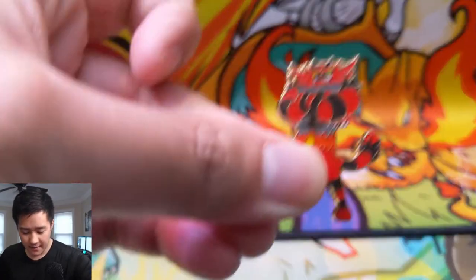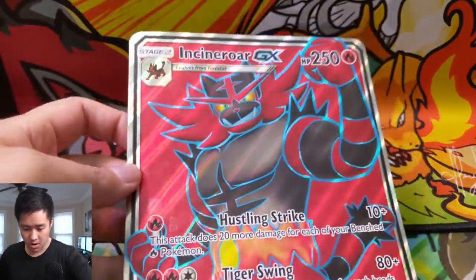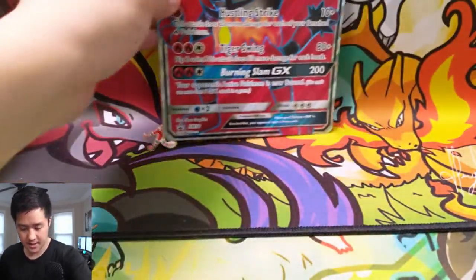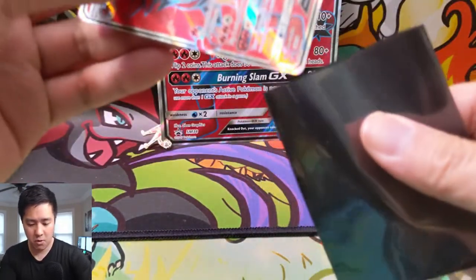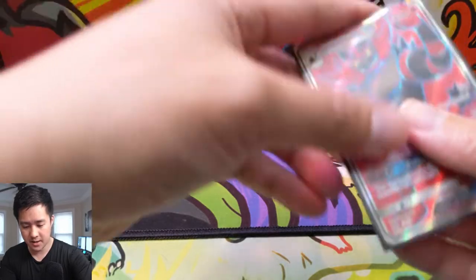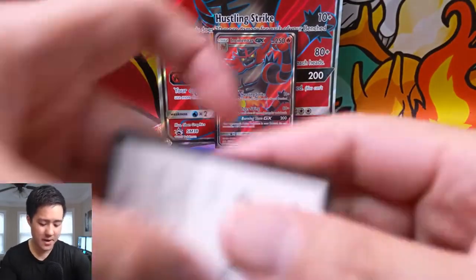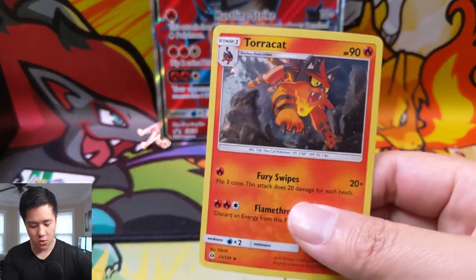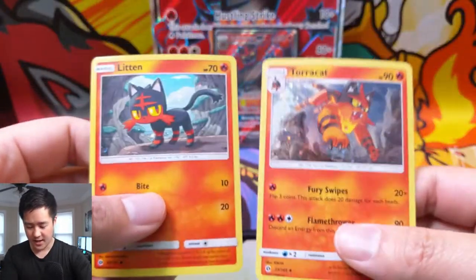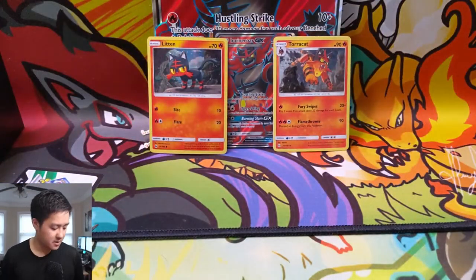We do have a pretty cool pin, the jumbo card for Incineroar GX, and then we do have the full art promo which we're going to sleeve real quick. Always happy to get a full art right off the bat. Quick code card. And then the Torracat and Litten. I do appreciate how they have foils of these common and uncommon cards. And then we do have the six booster packs.